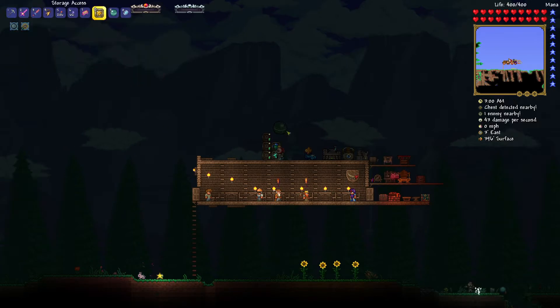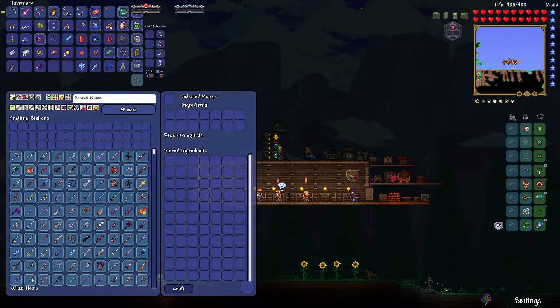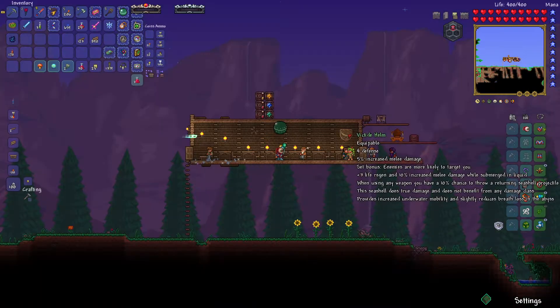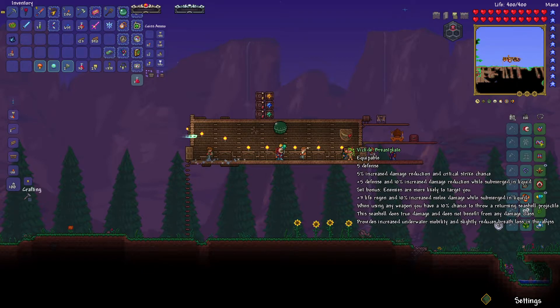Now I'm placing the crafting interface and the remote access. I don't know how the last one works, but in the crafting interface you can put all your stations — I just leave all my stations there. I killed the desert scourge a couple of times and we got the bike-type armor set. That gives you slight regen, 10% increased damage when you are in liquids, and you can throw a seashell with a 10% probability when using melee. You also have more mobility in liquid and lose less breath. So yeah, we have 21 defense — it's a pretty good upgrade right now.